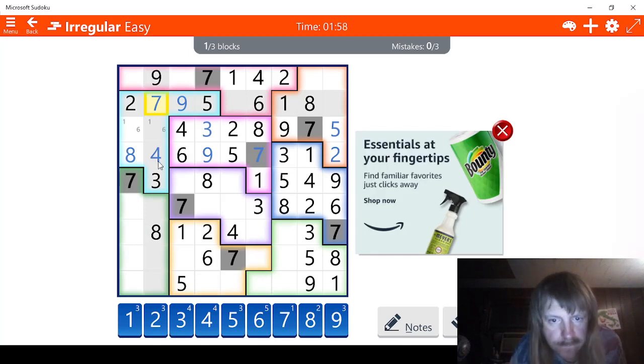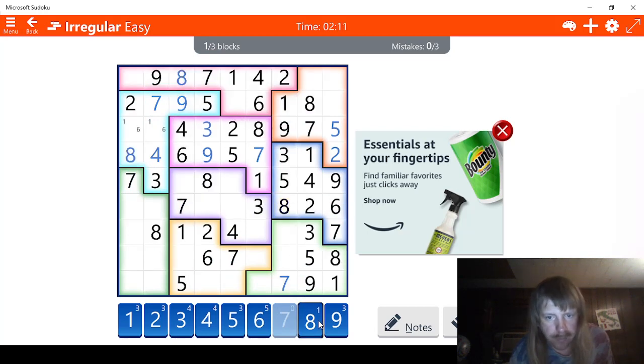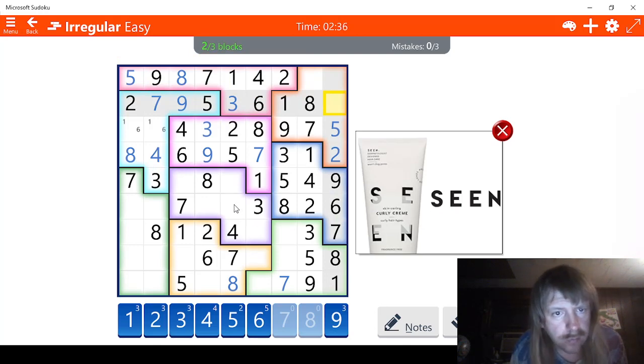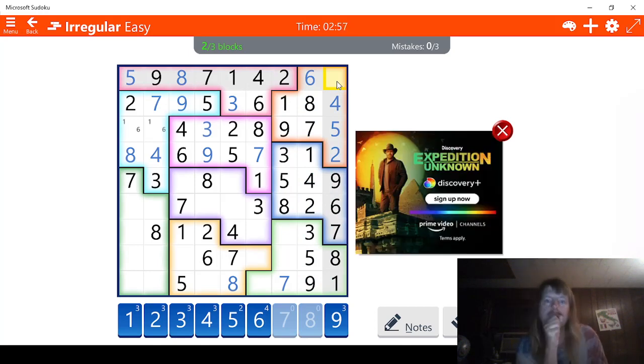Let's find out where the final 7 is. Green shape — it has to be right here. Let's check 8s because there's only 2 of them. This has to be an 8 right here. Let's find out where the last one is. Yellow shape — right here. 9, 8, 7, 6, 5 — can we find out where the final 5 is? It can't be there, so it has to be right here. 3. So we have 1 and 6. 9, 8, 7, 6, 5 — we need a 4. This has to be a 4. 9, 8, 7, 6 — this has to be a 6. And this has to be whatever is left over, and this should solve it. 1, 2 — well, this has to be a 3.